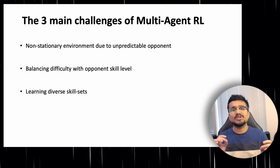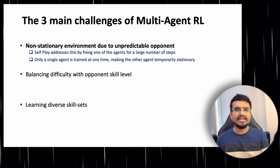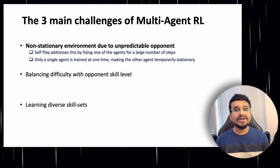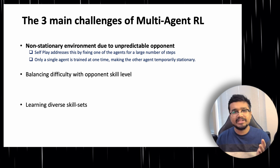So what does all of this really mean? Going back to the three challenges of multi-agent RL: the first was non-stationary environments. Self-play addresses this by fixing one agent — agent B — for a large number of steps, say 20 matches, making the environment temporarily stationary and stable enough to learn. This is a critical hyperparameter: too high and the agent overfits to that single opponent; too low and the non-stationary problem returns with the goal post constantly moving.